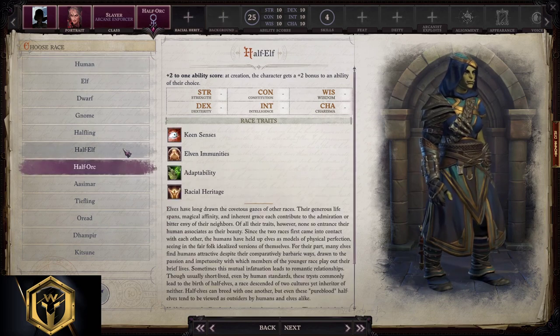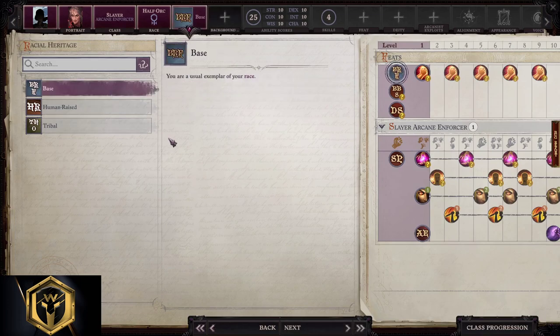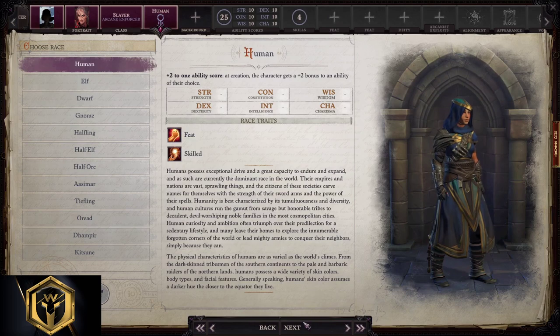If you decide to play with Half-Orc, for example, or Half-Elf, we just stick with the base versions and then we apply the entire Human build. We start off with Human.